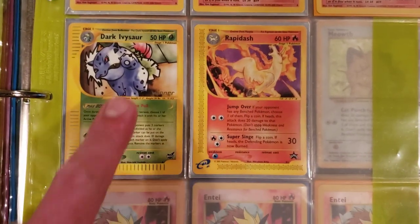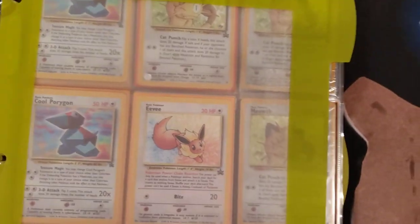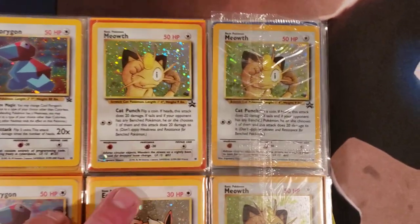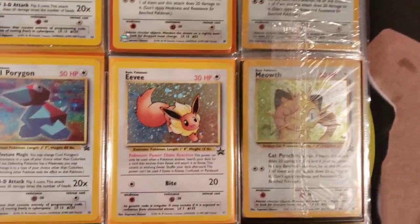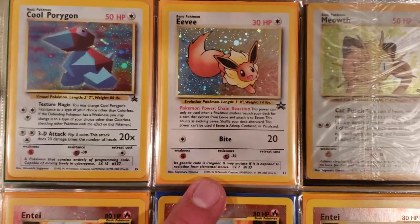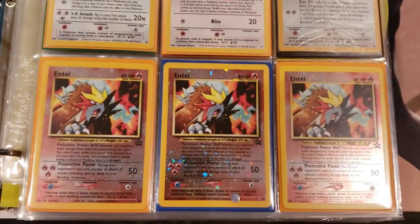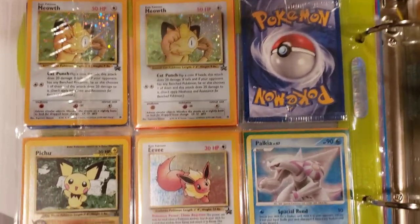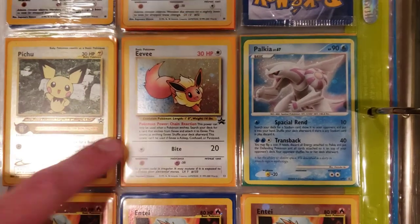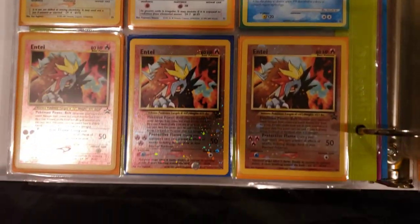We got some Arcanine promos, Dark Ivy, Sword - this is a winner card, guys. See how it says winner right there. Look at this - we have some sealed Meowths, that's freaking insane. We have a promo Eevee, a couple cool Porygons, Entei. We have another sealed Meowth, another Eevee - this card is worth some money in a PSA 10.